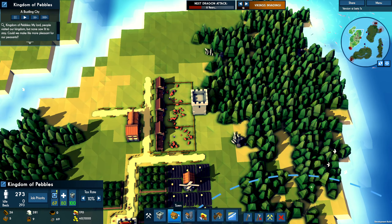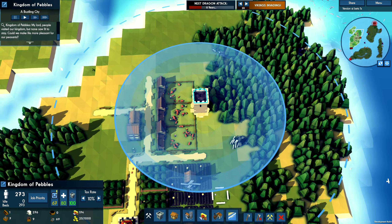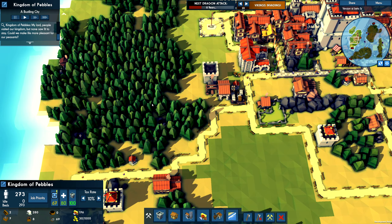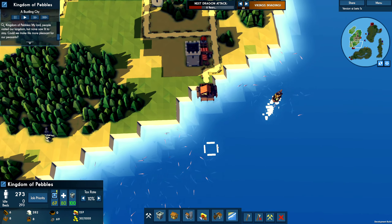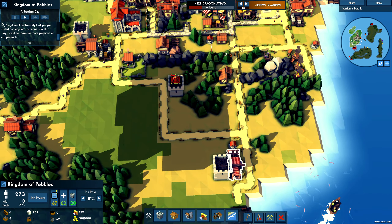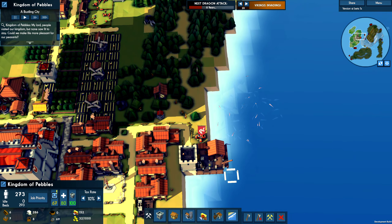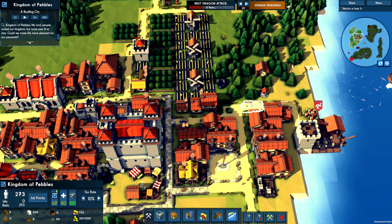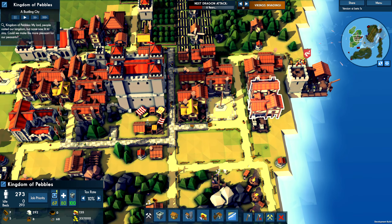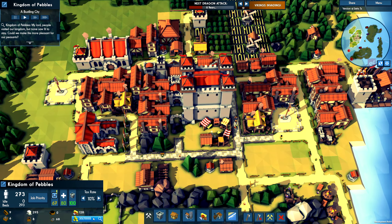And then we just need the dock workers. I don't quite know what to do about that. What do you guys want? Message from our ruler — go on. We're needed some resources, we'd like to build a baker. Sure.